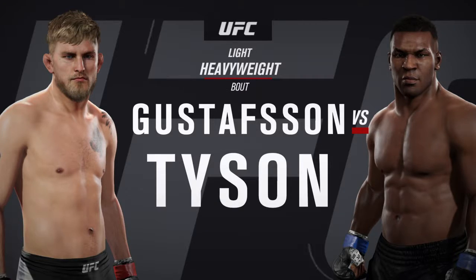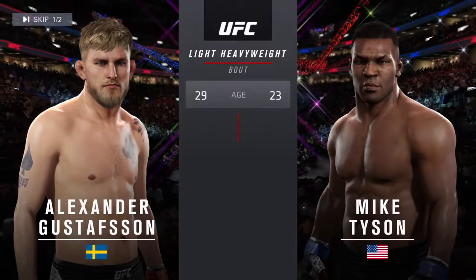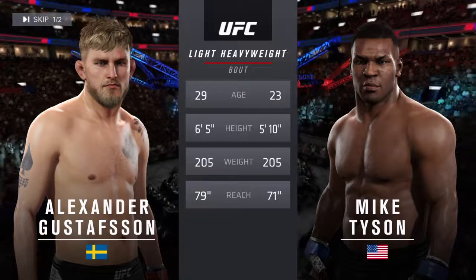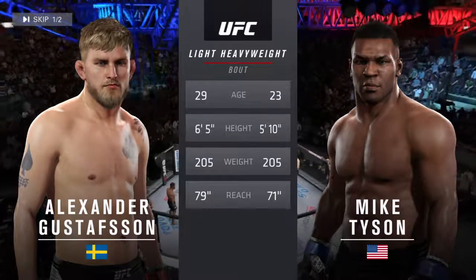Gustafson and Iron Mike Tyson — our tale of the tape for this light heavyweight fight. Gustafson is six years his elder and will have an eight-inch reach advantage. And with the official introductions, here's Bruce Buffer.